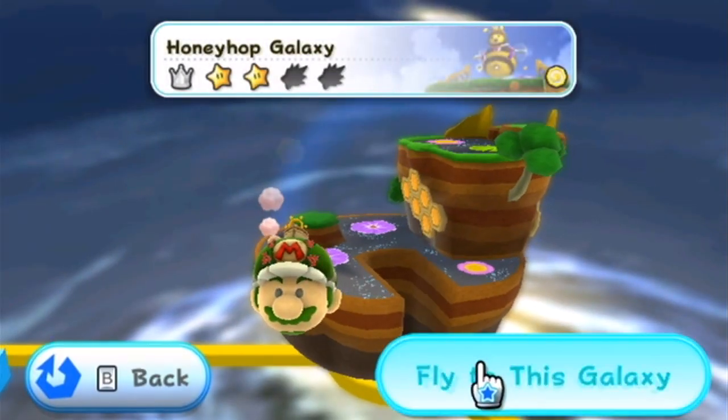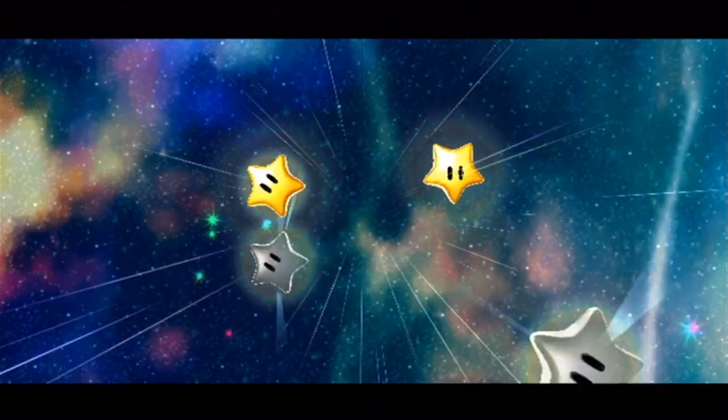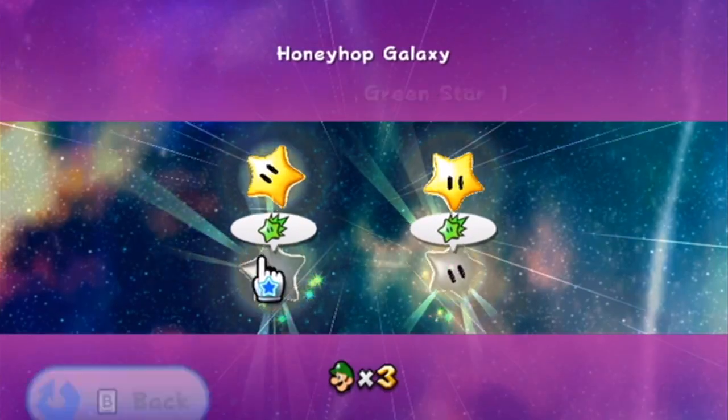Now the unspeakable horror that is Flipsville has been completed. It's time to go to Honey Hop Galaxy, which admittedly has pretty easy green stars to find, one of which can literally be done in like 2 seconds.